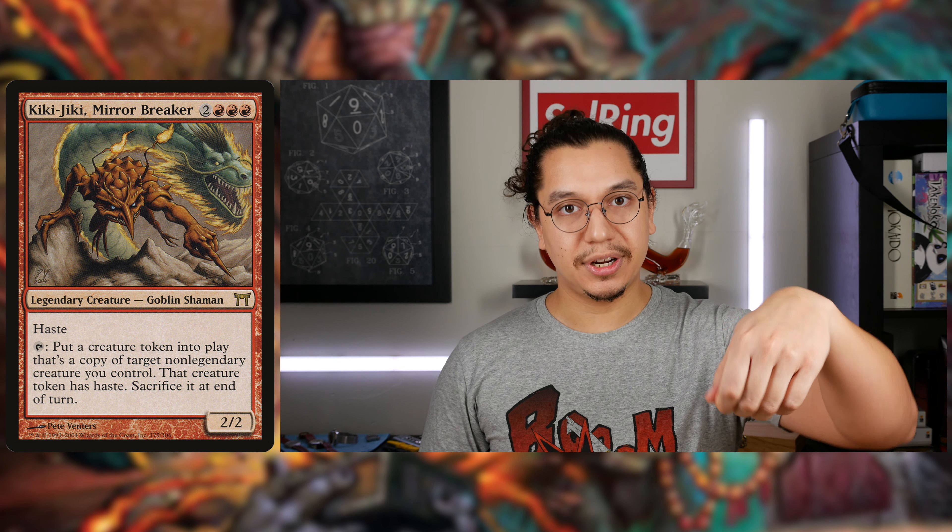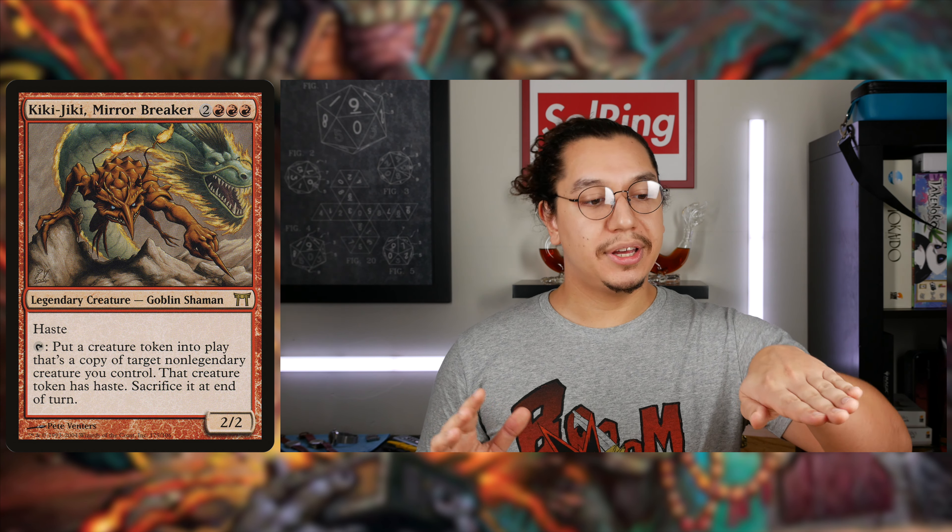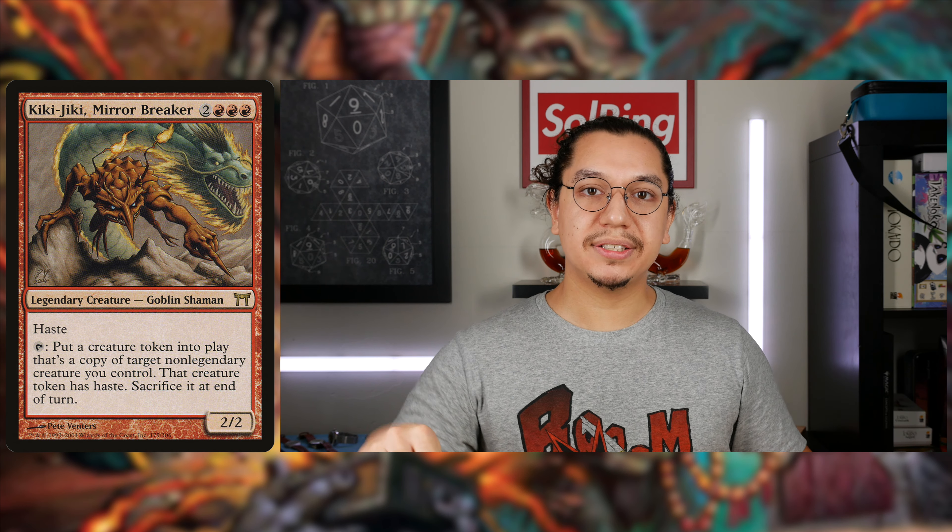Coercive Recruiter enters the battlefield. You can have a trigger on the stack, use Kiki-Jiki to make a new one — or you could wait. Gain control of some other valuable creature. If you use Kiki-Jiki to create a copy of this, you'll continue doing this and have infinite haste 4/3 bodies.